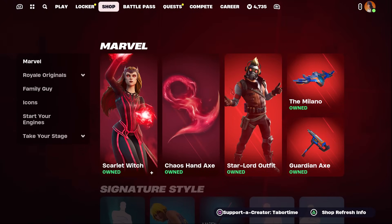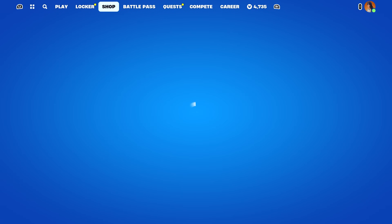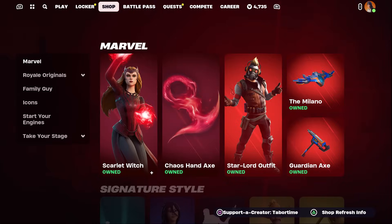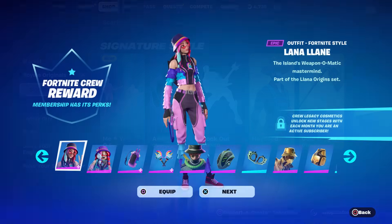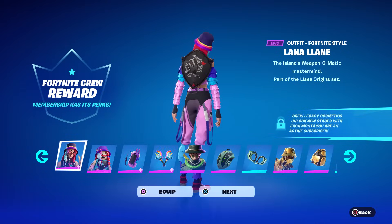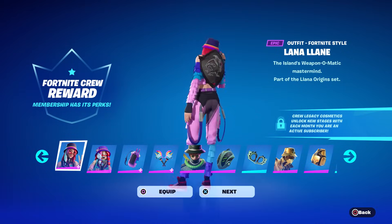Welcome to my January 31st live item shop review. This is the last day in January, which means we get a brand new crew pack skin. Let's see where it is — here she is, the brand new crew skin. She looks pretty good; I'll try to do a gameplay and review on her tomorrow.